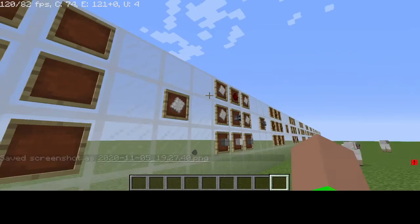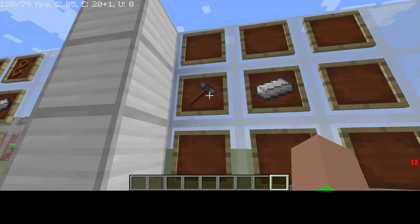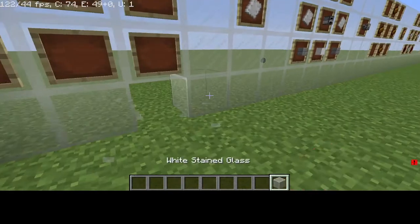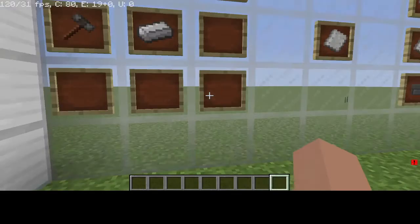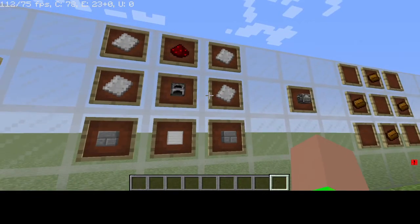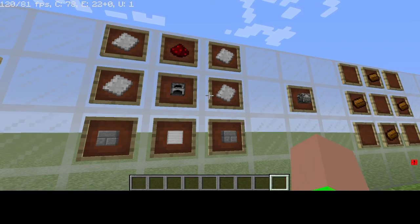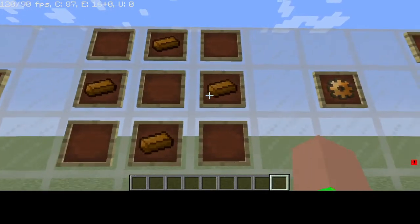Next, craft Iron Plates, which requires one Engineer's Hammer and one iron ingot — the Engineer's Hammer can be reused multiple times. Then use four Iron Plates, one redstone, one furnace, two stone bricks, and one iron block to craft the Blast Furnace.